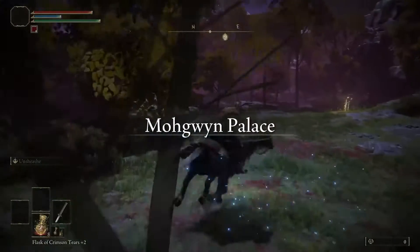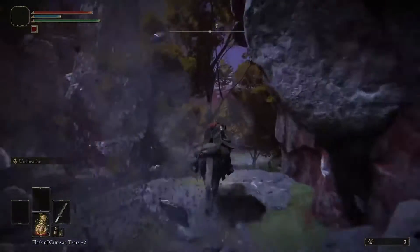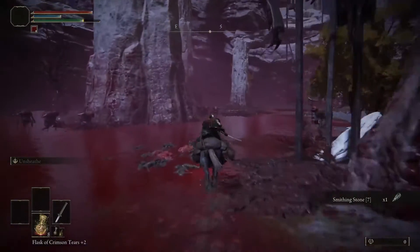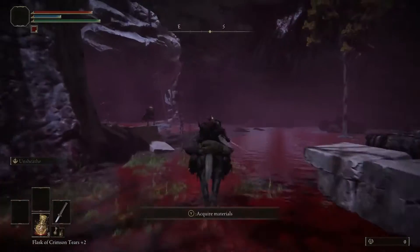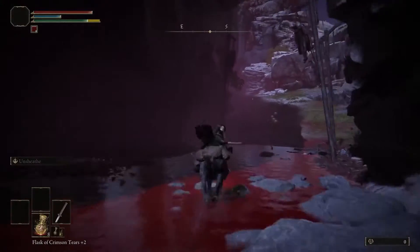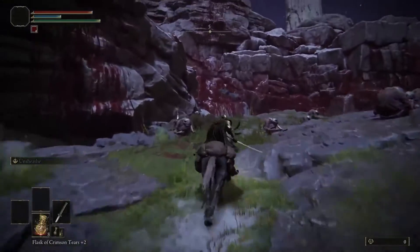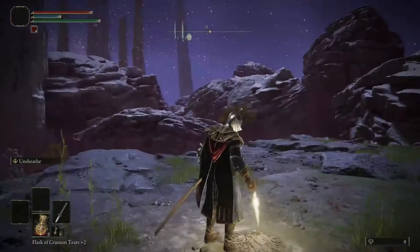Turn all the way around, stick to the right, and you are going to see this big red blood pool — just keep to the right of the blood pool and follow it all the way down. As you get to the end, veer to the left, then go right again and up this hill. Ignore everything or kill them, whatever you want to do. Keep making your way up, and right at the top on your right will be the grace — grab it. This is where the farm is.